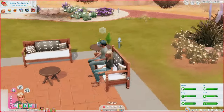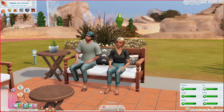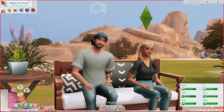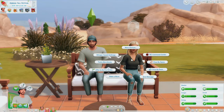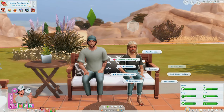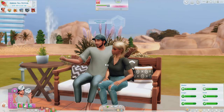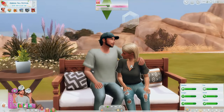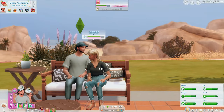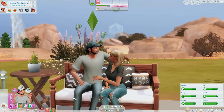I want to show you the interactions between different-heighted Sims. These two are boyfriend and girlfriend, so we're going to do a couple of romantic interactions. Going to make a move on our lovely girlfriend. It's pretty evident that she's shorter and he's taller — normally they're supposed to be looking in each other's eyes, but they're not, which I think is actually very cute with the height difference.